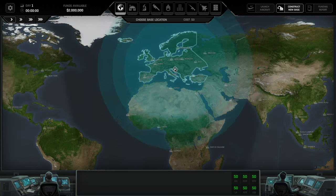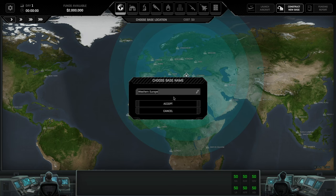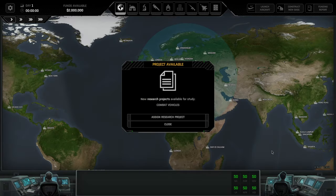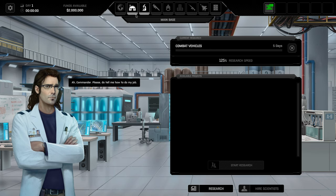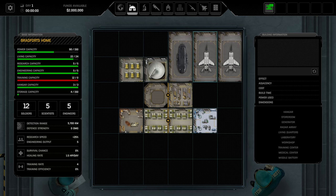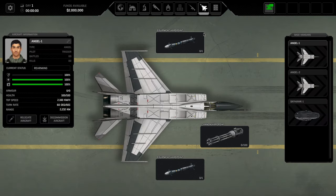We choose to save Europe over North America — sorry US, but I'm from Europe. We position our base to cover a lot of landmass including the Near East, and name it Bradford's Home. We assign a research project — combat vehicles is the only option available. Looking at our main base, we've got a couple of hangars: the Skyranger equivalent and normal fighters. In the alpha, air combat is not yet included, so we won't focus too much on it.